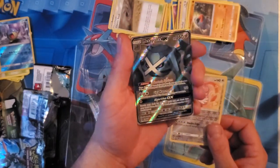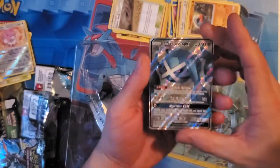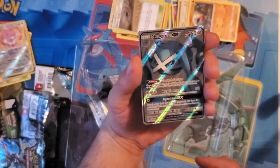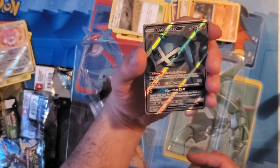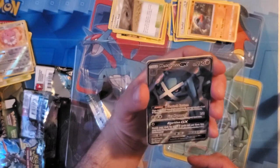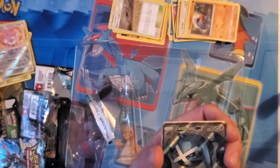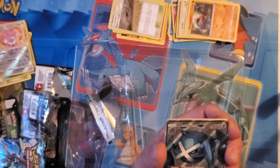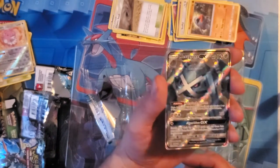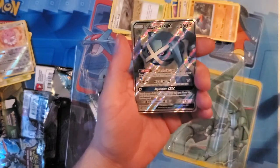There we go — there's our bomb! Full Art Metagross GX! Sweet — at least we got something, folks. That's a cool looking card, that's pretty dope. You can see how the light shines off of it. His ability is Geotech System: once during your turn, before your attack, you may attach a Psychic or Metal Energy card from your discard pile to your active Pokemon. Just bring it from your discard pile and put it on your active Pokemon — that is sweet.